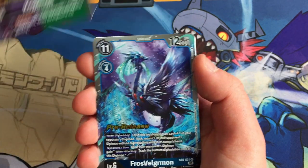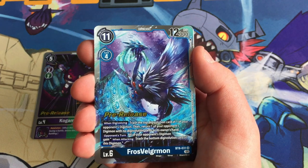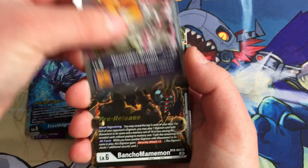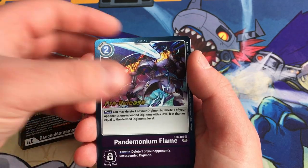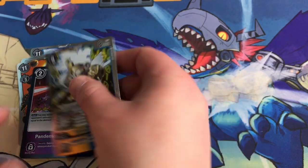Let me show you some stuff from the pre-release. Here are the pre-release cards I got for entering, plus cards that came with the boxes you bought. Pre-release Kogamon, pre-release Frost Velgamon — a beautiful Digimon from the Blizzard Fang Dim card — pre-release Demi Merrimon, pre-release Bancho Mamemon, pre-release Pandemonium Flame, and pre-release Shackomon. You know I'm a sucker for cool stamps.